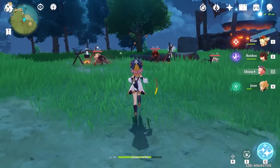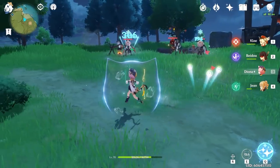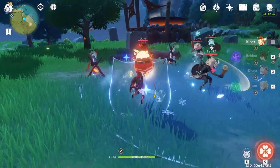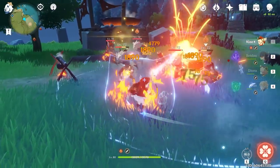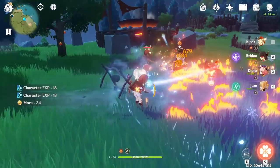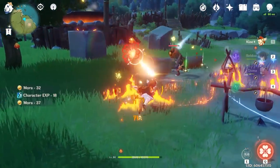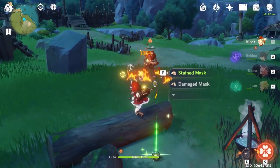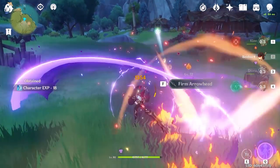Diona's elemental burst procs cryo every 2 seconds for a total of 12 seconds and covers a very large area. This means that when her ult is up, melt or superconduct can be applied to a large mob of enemies for even more damage. The fifth reason is that Diona's kit is primarily built around shielding and healing your team, however she can do a lot more than this.